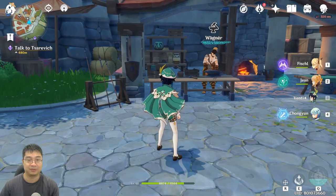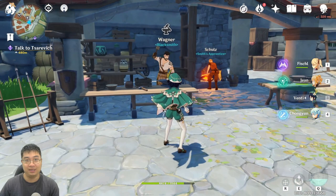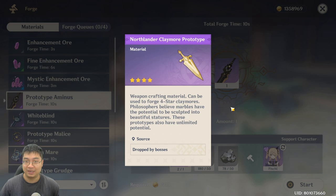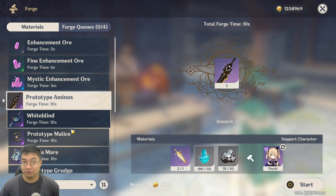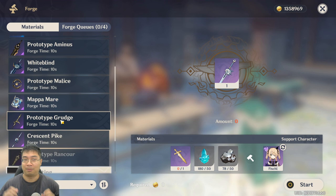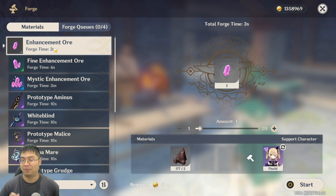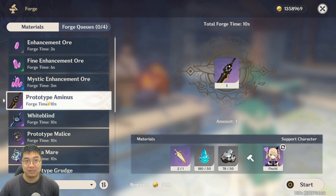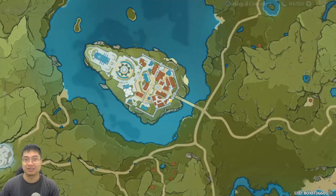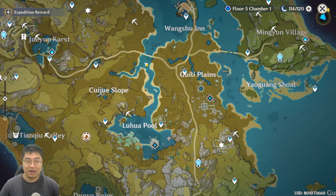Here is the blacksmith — crafting requires a prototype, which is dropped from the weekly boss, and then usually a crystal chunk and white iron chunks in a 50/50 split. The materials are pretty much the same for everything; you just need to have the prototype ready. The biggest mistake I see people make is crafting enhancement ores instead of saving those minerals for weapons. I made that mistake before — I crafted a lot of enhancement ores and wasted crystals. After tagging my map with mineral locations, I was able to collect them almost daily and rebuild my stock for more weapon crafting.